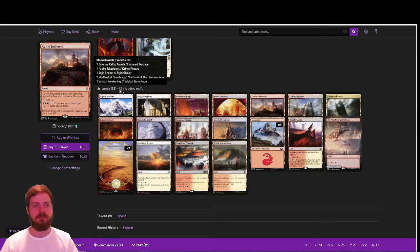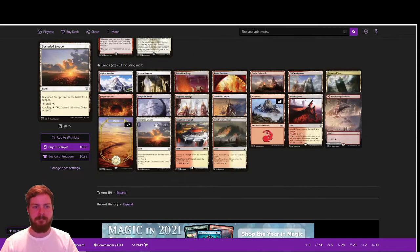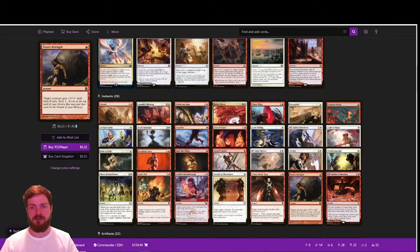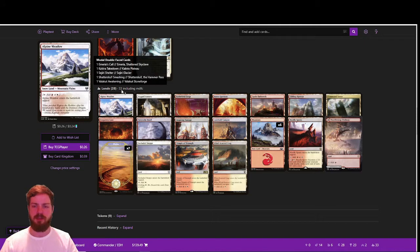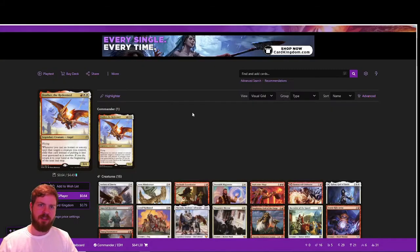For lands: we've got 28 lands, which is admittedly a small number, but we effectively move up to 33 lands counting the MDFC cards — perfectly acceptable since our curve is pretty low and our spells are generally cheap. Going to 28 lands with 33 MDFCs is fine; we get a lot of utility and won't draw as many duds.